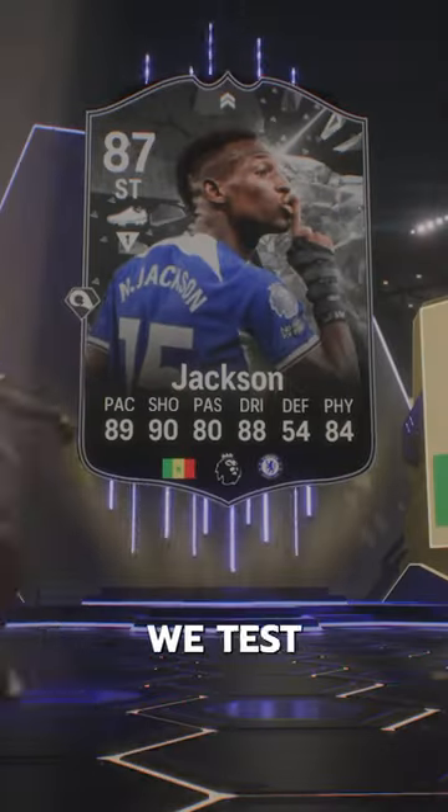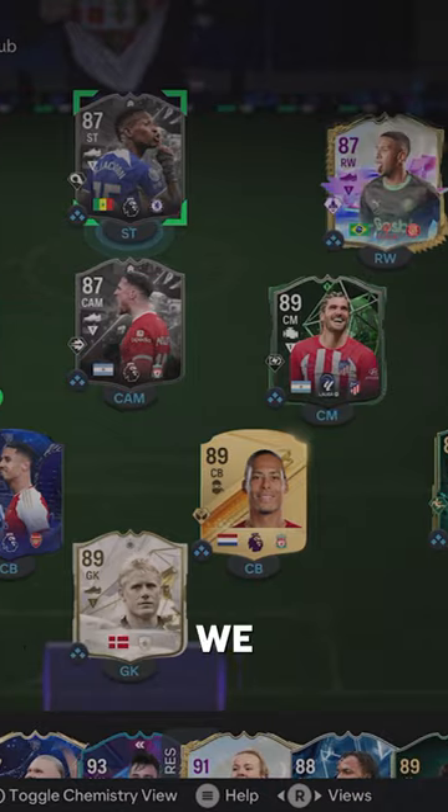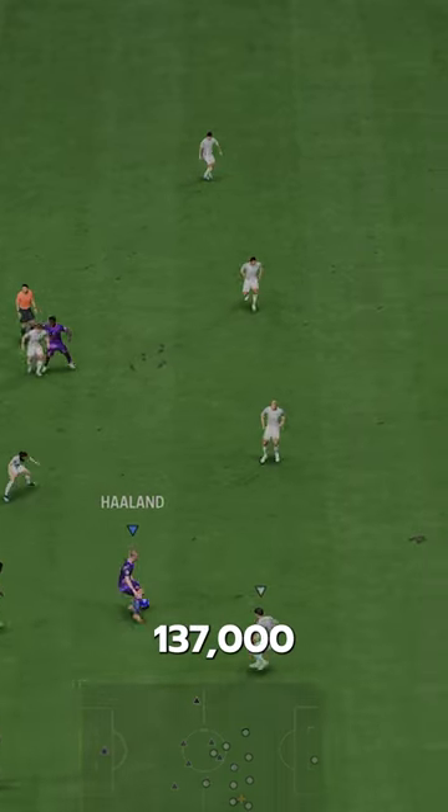Welcome to Baller or Bust, where we test FIFA cards so you don't have to. We've got Showdown Jackson, acquired via SBC for 137,000 coins.